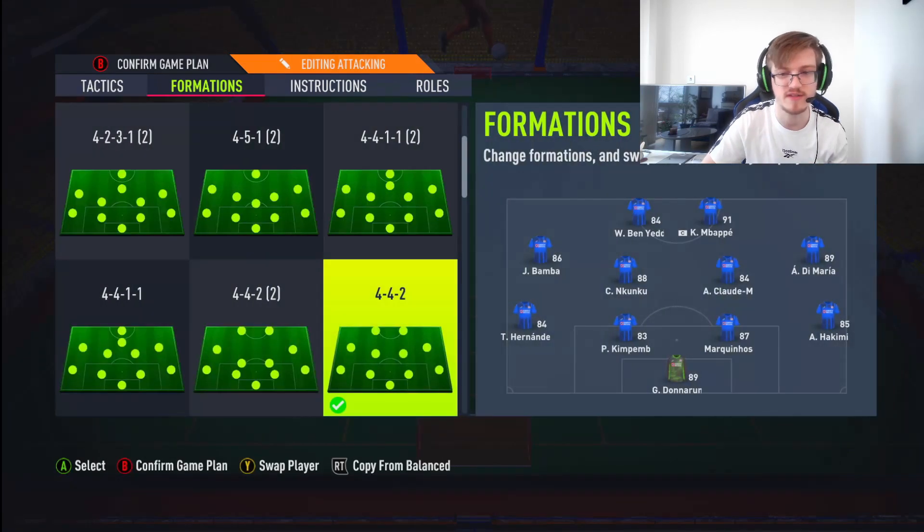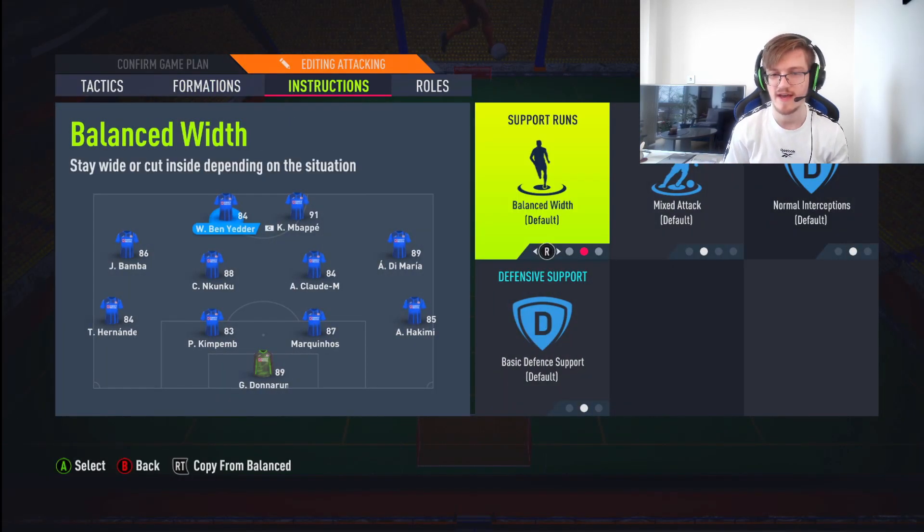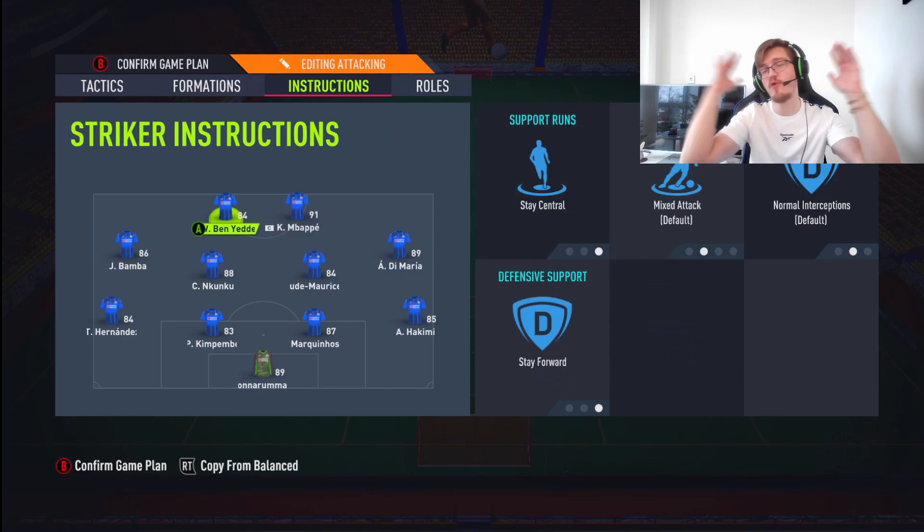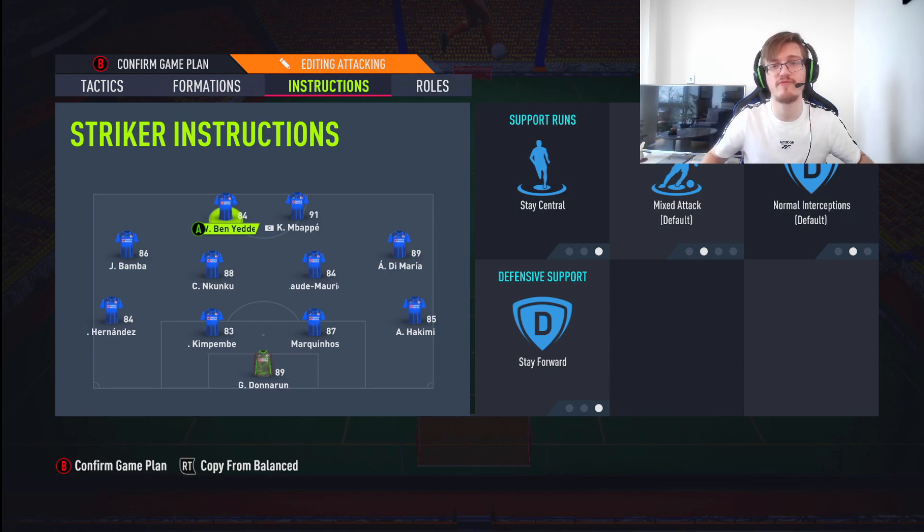I play on 7. Corners and free kicks: one, because of all the glitches. Now, your two strikers — one of them is going to be on stay forward, getting behind. The other one is also going to be on stay forward, and most importantly, both need to be on stay central. I want them down the middle — I don't want my 4-4-2 partnership up front moving around the place. I want them to stay central.